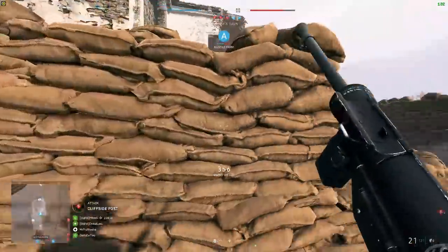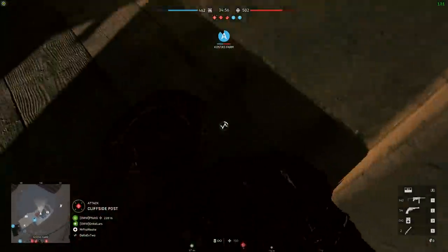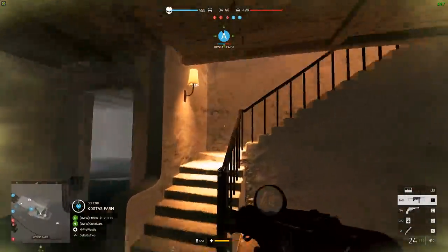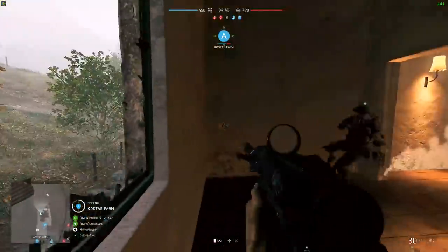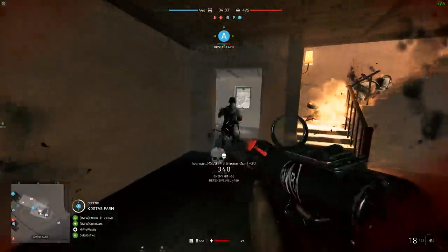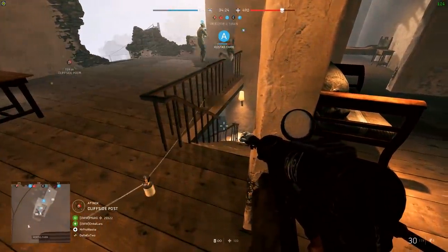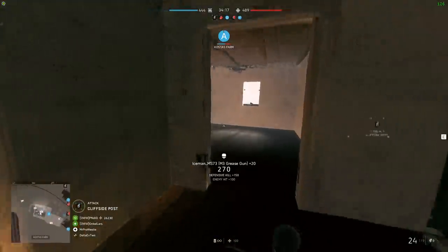I played around on every single map all the way through the rotation, and I've got to say I did actually prefer some of the maps with their extreme weather on. Fjell isn't so bomber-spammy because the pilots can't see the infantry on the ground, and with the intense wind, flanking as an infantry soldier becomes much more rewarding — your footsteps are somewhat lost in the audio mix so you can creep up behind people. Devastation becomes this really dark, dirty World War 2 setting. Marita becomes even more of a close quarters playground with the fog, creating little pockets of action, and Pacific Storm with its flashes of lightning just turns the chaos up to 11.